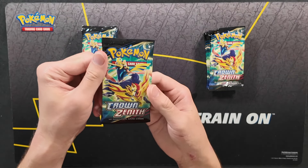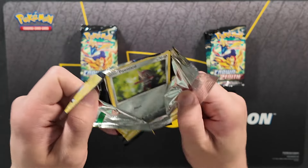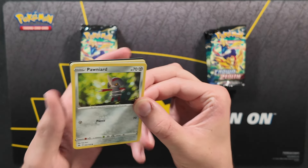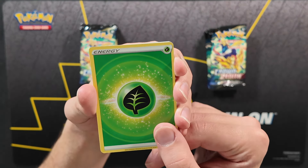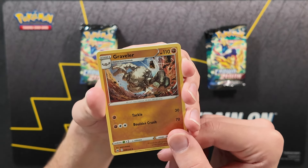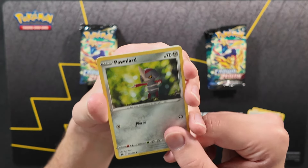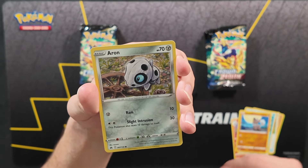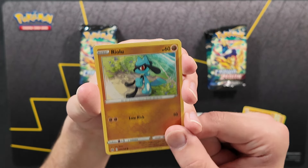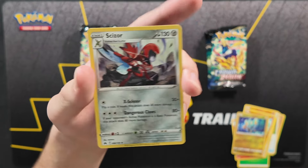Without further ado, first pack of Crown Zenith. Grass energy in the front, followed by Graveler, Pokemon Catcher, Salazzle, Ponyard, Seel, Rockruff Howling at the Moon, Aaron, Ryulu, and Shinx Reverse. And for the crown card in the back — a regular rare Scizor. So no luck from the first pack, no first pack magic. But that's okay, we have plenty more to go.